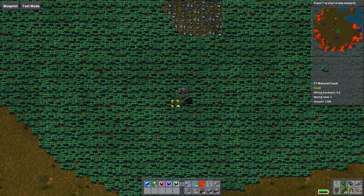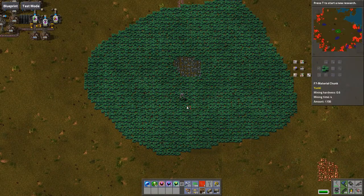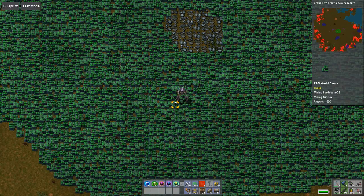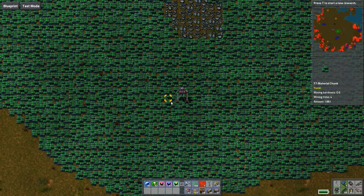This is the F7 material chunk — I call it green chunks for short. You can find it around the map. When they spawn, they spawn in a rather large chunk; they are much more densely populated. The amount of each of these chunks is almost double to triple that of what you find for vanilla ore. This green material is quite important in making energy or energy production, so you might use up quite a bit of this material.